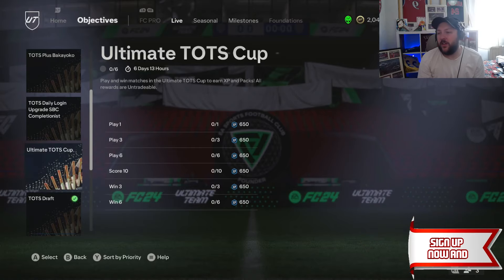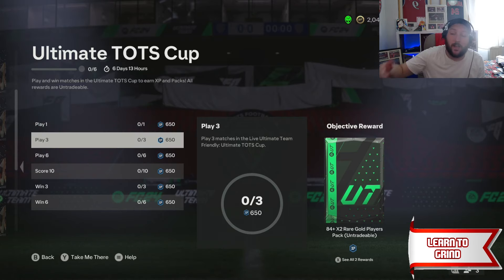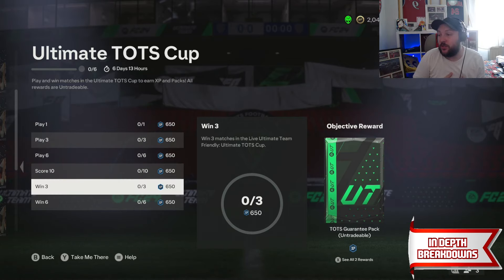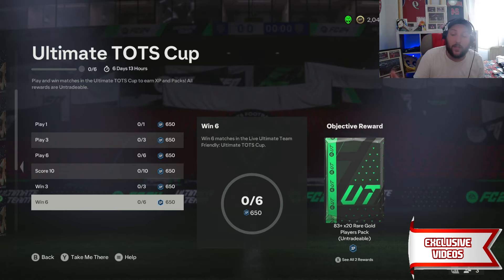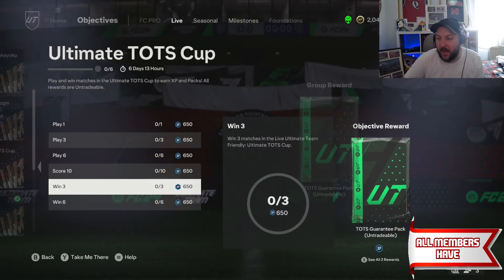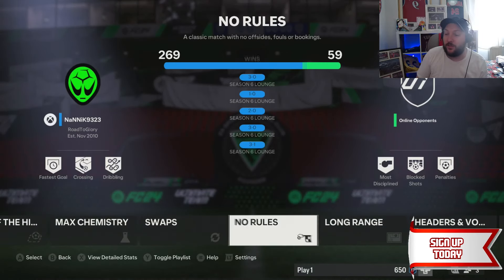The Ultimate TOTS Cup is out. You play six games and get XP and packs: an 83x3 and 84x2, a Team of the Season pack. Score 10 and get 85x2. Win six games and get an 83x20, a Team of the Season pack, plus another Team of the Season — so you get three Team of the Seasons out of this cup. However, the cup doesn't appear to be working right now.